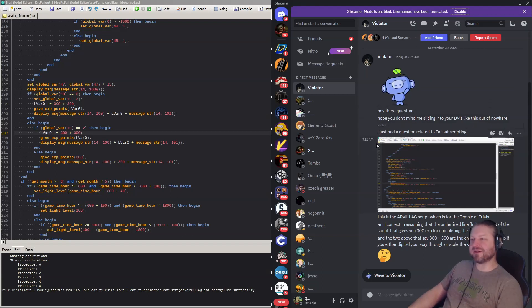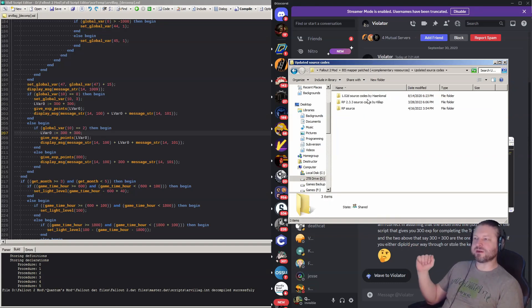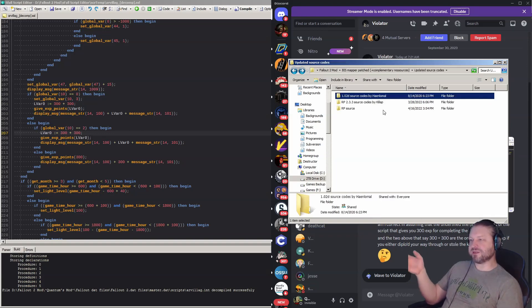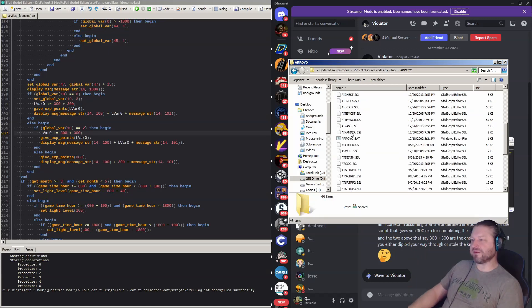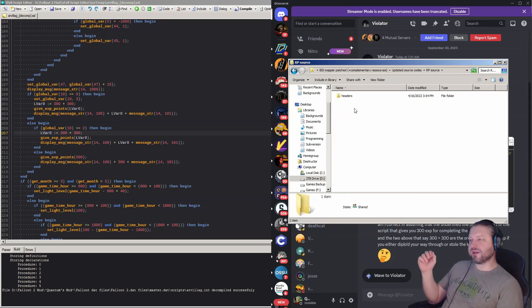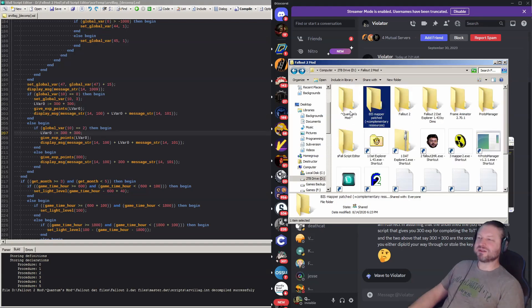Somebody asked me a question last night about Fallout scripting. This is the AR village script which I have opened on the left. There's something about this script: if you go looking for it in the updated source codes or any of the source codes for Fallout 2 that come with the mapper, it doesn't actually exist. Arroyo has files in here but no AR village — just the headers, so there's no actual copy of it anywhere.